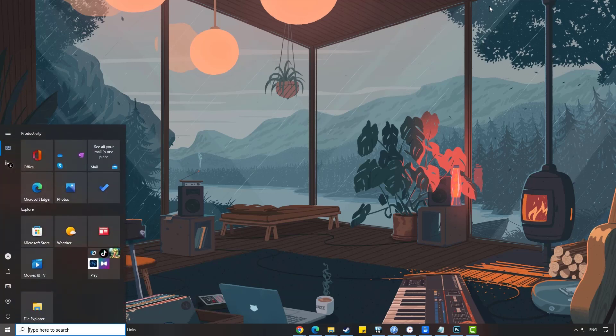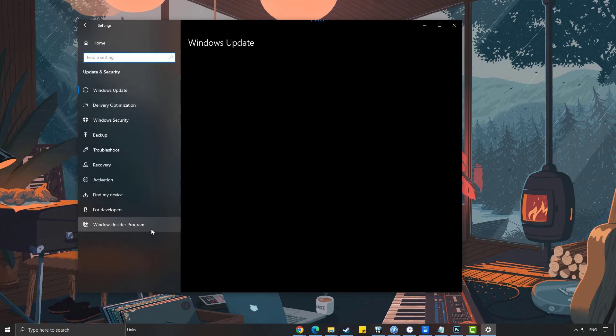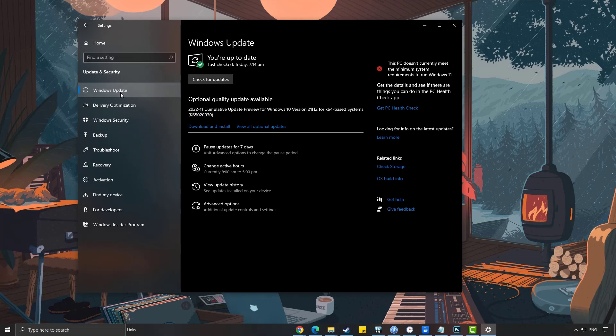To update Windows, press the Windows logo key on your keyboard and open Windows Settings. Select Update and Security, then select the Windows Update tab. Select Check for Updates.